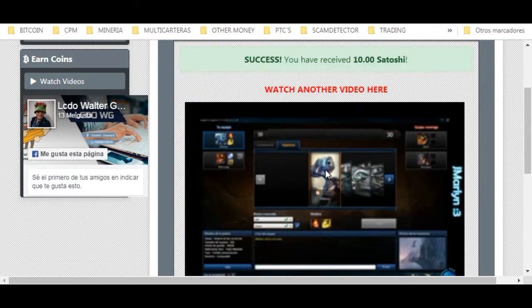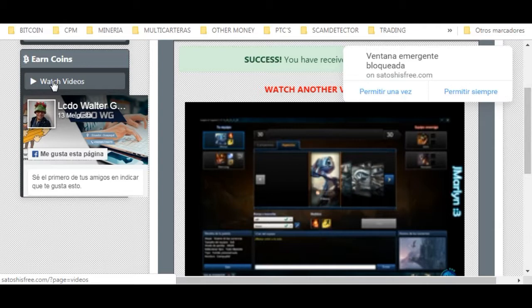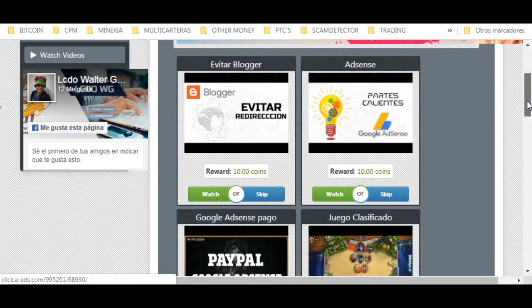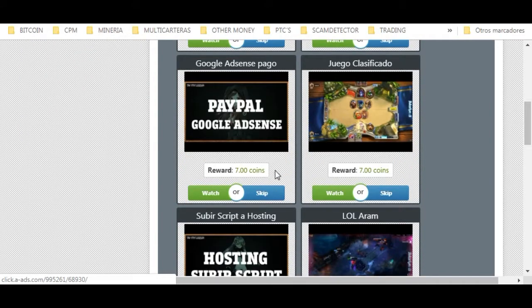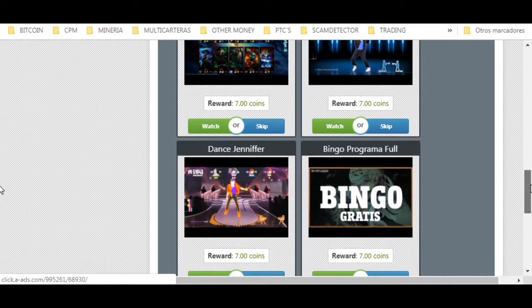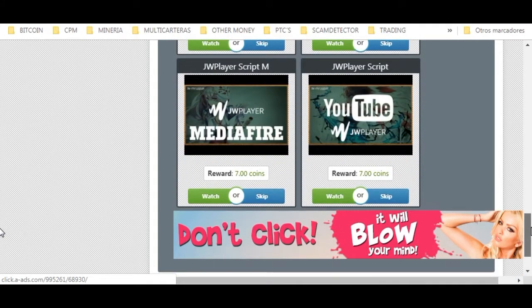As you can see, it automatically says 'Completed — you have received 10 Satoshis.' And here we can simply click 'Watch another video' or go back to 'Watch video.' I always click 'Watch video' — it's easier and faster. And so we keep going, watching each video. As you can see, 210 seconds equals 10 coins, and the fewer coins a video is worth, the less time it will take.